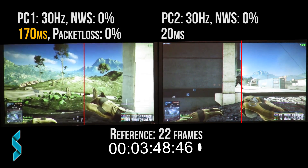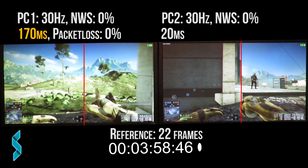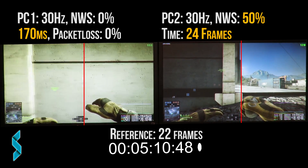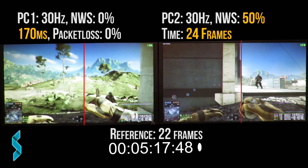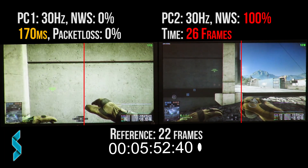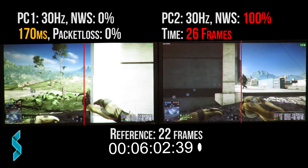Now I use the SoftPerfect Connection Emulator to increase the delay for PC1 by an additional 150ms, which means we need a new reference frame count. That is 22 frames at 0% network smoothing. At 50% network smoothing we get an average of 24 — an increase of 2 frames. When we increase to 100%, the average is 26 frames, again an increase of 2 frames. Using 100% network smoothing instead of 0% added a total delay of 4 frames — 66.66ms.